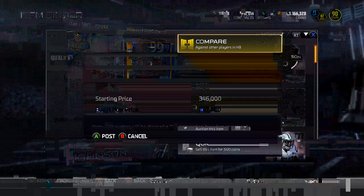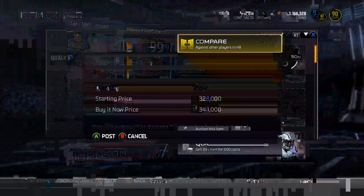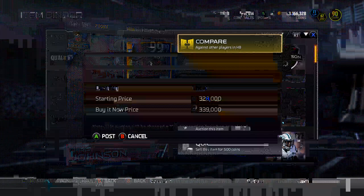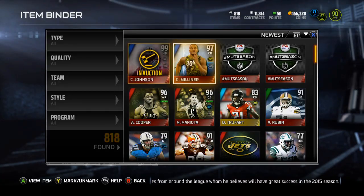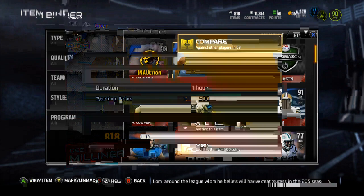Somehow I did manage to get 11 collectibles — I did not think I'd have that many. I'm going to bump the price down and let people bid on it if they want. There we go, let's throw it up for that — hopefully someone buys it. We'll go ahead and throw this D. Milner up too. I'll give someone a bargain — I'll throw it up for 79k, give someone a little bit of a deal.